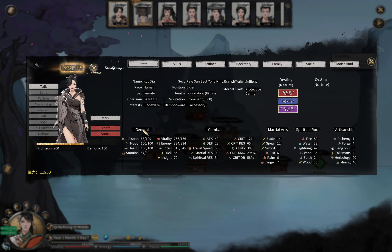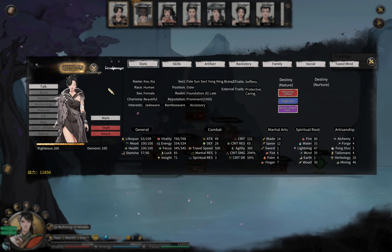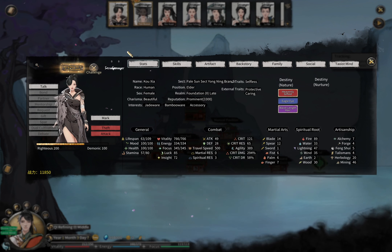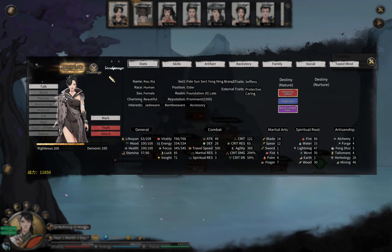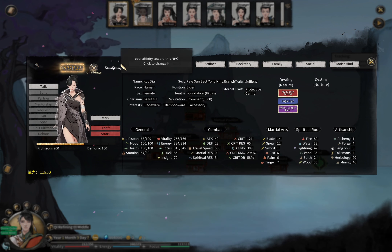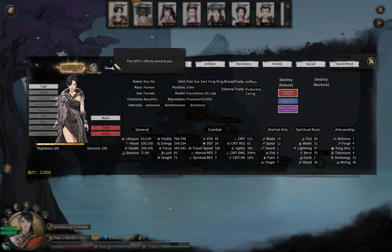Rule number one about affinity in this game: affinity is for both sides. This is the most fundamental and important rule for the entire affinity and NPC system. In the base game, you can only see the NPC's affinity towards you. There is one thing hidden by the base game — your affinity towards the NPC — and you cannot see it when you click on an NPC.